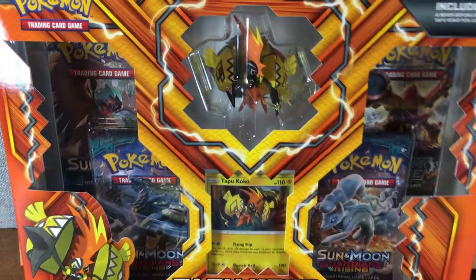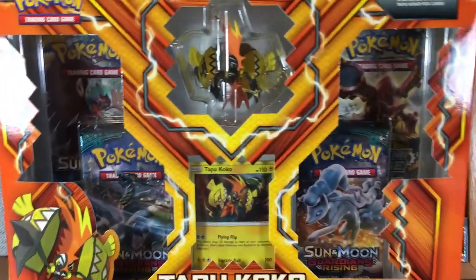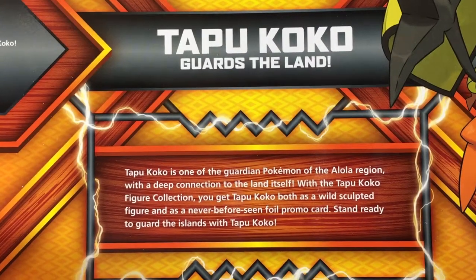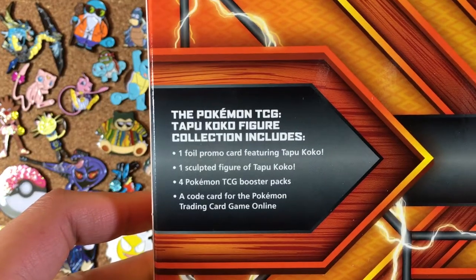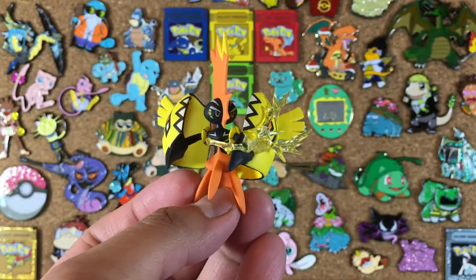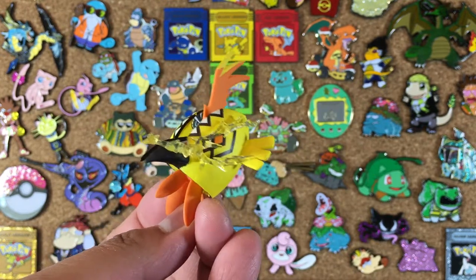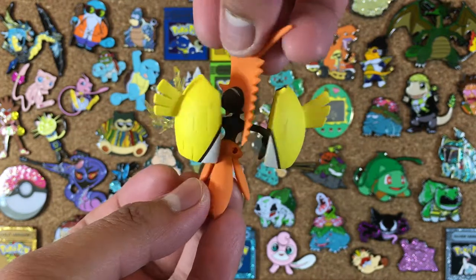Hello my friends, it's Burgasaur and today we're opening up the Tapu Koko figure collection box. Let me read some information for you off the packaging. Tapu Koko is one of the guardian Pokemon of the Alola region with a deep connection to the land itself. With the Tapu Koko figure collection you get Tapu Koko both as a wild sculpted figure and as a never-before-seen foil promo card. Stand ready to guard the islands with Tapu Koko!